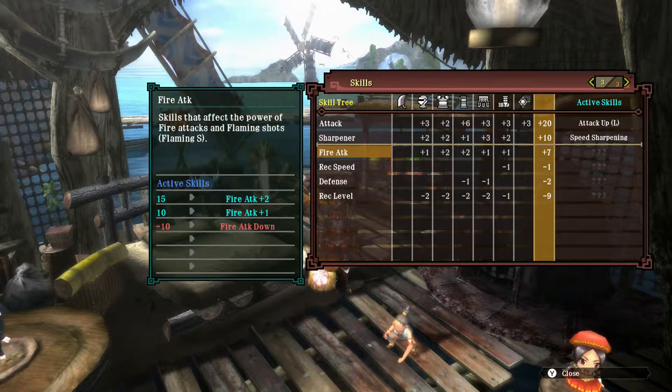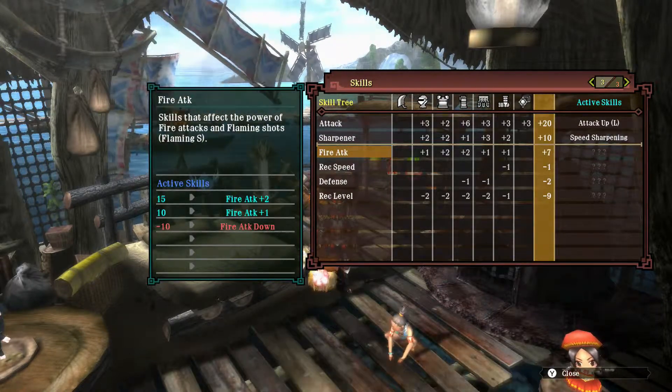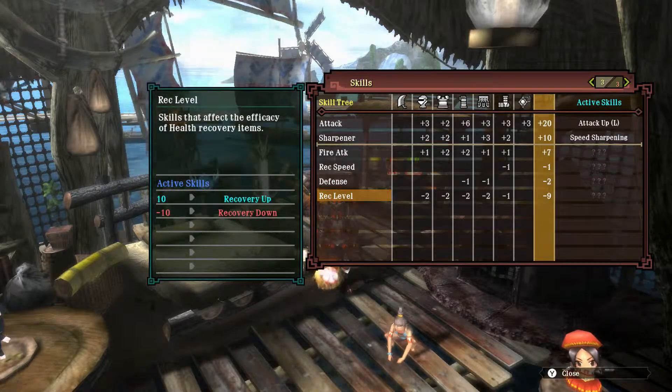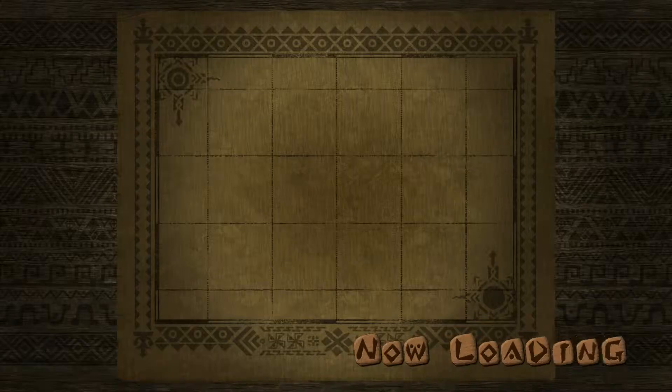There's an option to have a fire boost attack, but since this weapon is not going to be a fire-based one, I decided not to include it. And I had to gem out the recovery level since I don't think it's good to have low recovery effects.